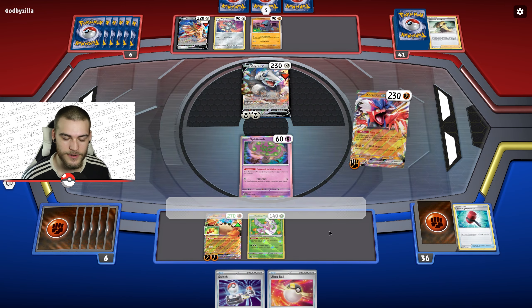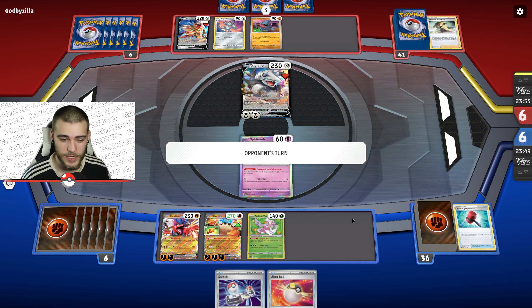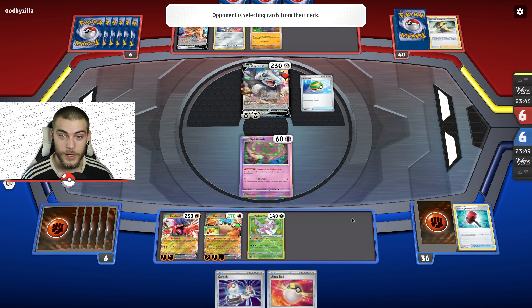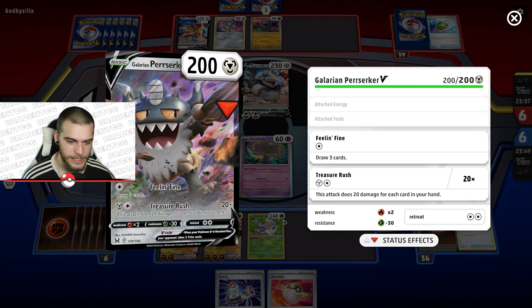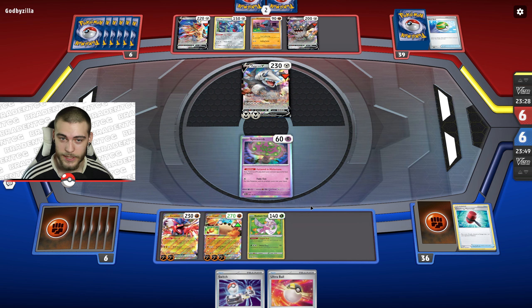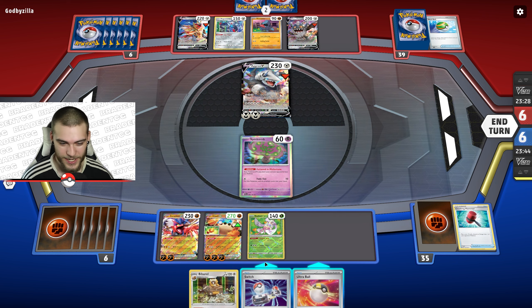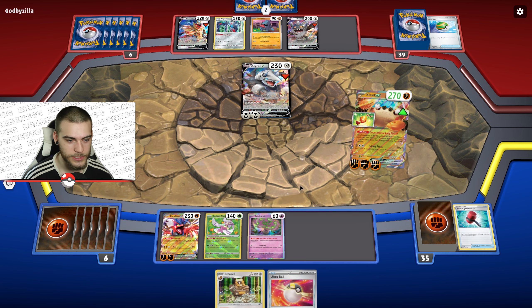Didn't find that energy, so I'll just Dino Cry — attach one here, attach one here — and switch into Klawf next turn. Pokemon does not like me today. There's a Nest Ball... another Magnezone, and a Berserker. They have the Magnezone set up but thankfully didn't find anything off Gigamagnet.